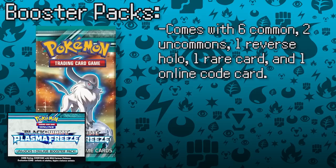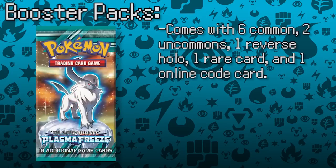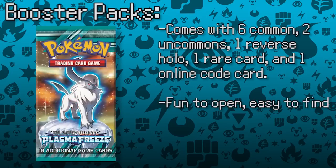Sometimes your reverse holo or rare can be special ultra-rare cards, such as EX cards, ACE specs, full arts, or shiny reprint cards. Booster packs are probably the most fun way to collect new cards, because they come with a random assortment of cards, making for a fun surprise. They're also the easiest method to find, because almost all major retailers carry a card selection near their checkout aisle. Single booster packs are, however, one of the most expensive ways to add to your collection.